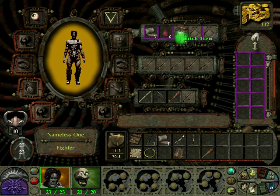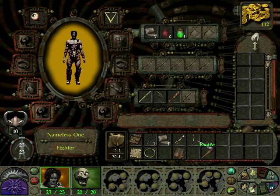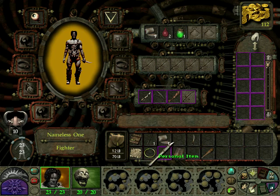Let's put those in here. The club is a 1d6 crushing weapon - it's as good as the corpses apparently. We have a green steel knife - 1 to 4 piercing damage. This razor sharp knife has been forged out of the famed Batorian green steel, found only in the wastelands. This peculiar green ore can be tempered into metal much lighter than normal steel, and green steel weapons retain remarkably fine edges, dealing more damage than standard counterparts. I guess it's better than the scalpel - let's switch it.